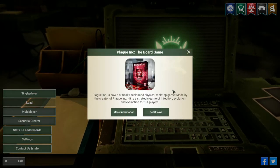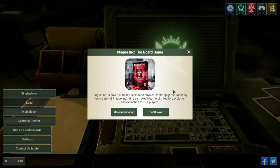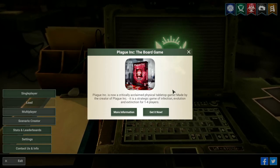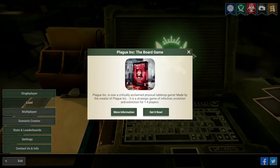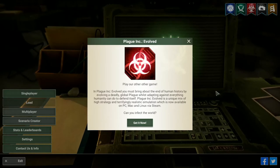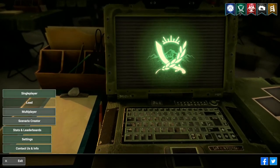Plague Inc. has been turned into a board game, similar to Pandemic, where you're a team of scientists trying to stop a plague. Plague Inc. is kind of the opposite — you're trying to create plagues and spread them around the world. It's been pretty critically acclaimed, but it started its life as a video game. But that's not the game we're going to look at today — we're going to look at Rebel Inc.